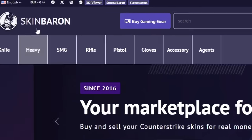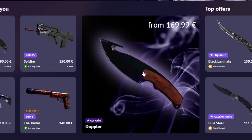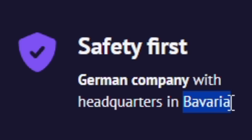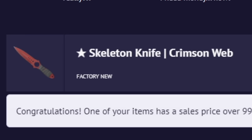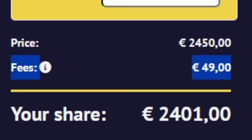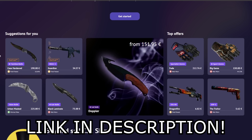Before we go further into the update, I'd like to thank today's sponsor, Skin Baron. Skin Baron is a CS2 marketplace where you can buy and sell your CS2 skins for real money safely. They're a German company with headquarters in Bavaria. You also have an on-site wallet, so you can sell your skins and instantly buy new ones. My personal favorite feature: if you're selling a skin over 1,000€, the sales fee is only 2%. That is really good. Thank you Skin Baron for sponsoring this video. Make sure you try them out from the link in the description. And now let's go check out the update.